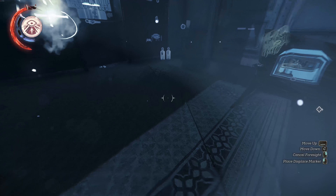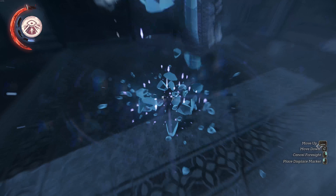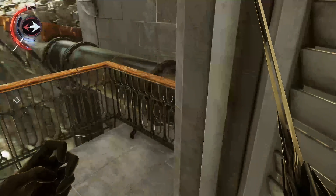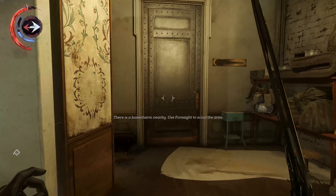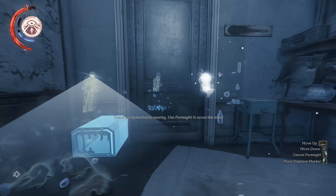Place the displace mark somewhere around here, and in this case you'll be able to see yourself from the other side of the store. Now you have to go back — just want to make sure the displace mark is there. Yeah, it's there.